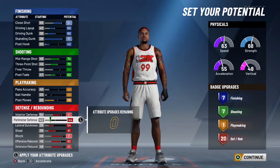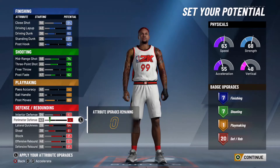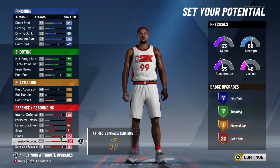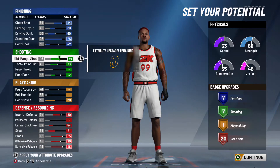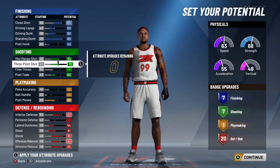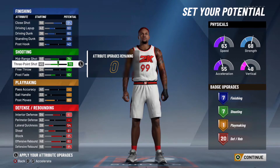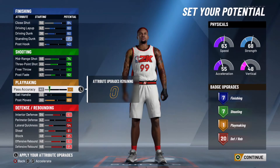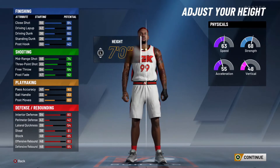Some people are going to be like, the badges — it's not a lot of badges. But you don't need all these badges, I promise you. I needed seven shooting badges, that's all I needed. I needed a Hall of Fame catch and shoot, and I needed something else to go along with it, like a seven finishing badge. And after that, that's all you really need, man. There's not really many good finishing badges — it's a lot of good shooting badges, but for a big man, you don't really need them.